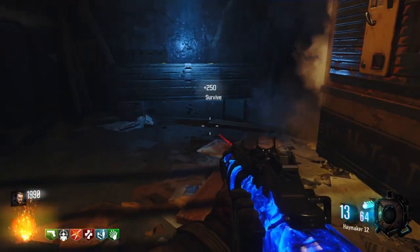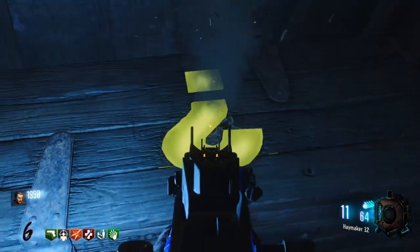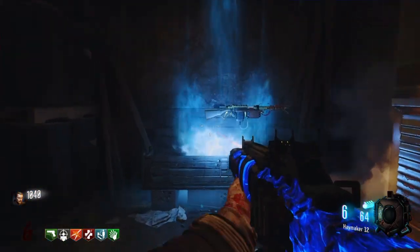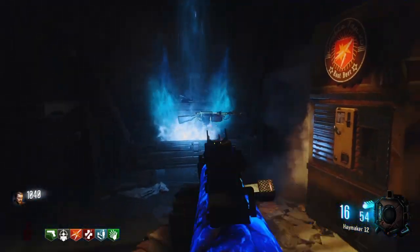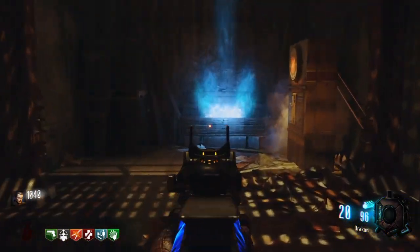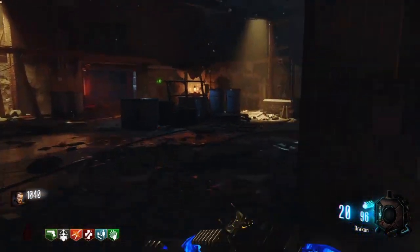But before you hit the box, you need to shoot these three really quickly. Shoot the question marks, and then quick — shoot the box five times, turn around, and you should get the Wonderwaffe. But wait, that's a fake Wonderwaffe. Don't pick it up. It's actually fake — it's made out of nightmares, and also jizz. So don't pick up that Wonderwaffe, because that one is fake.